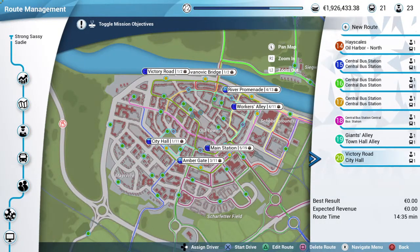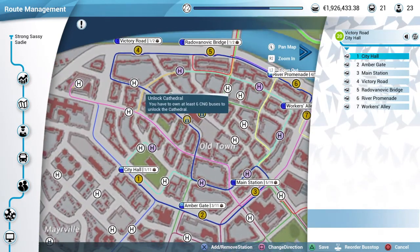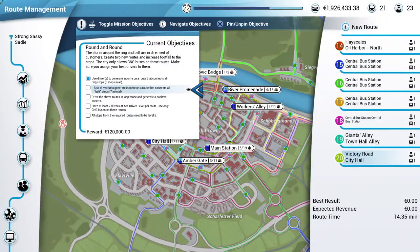Hi everyone, we are back at Bus Sim and we're gonna continue. I did a new route already and reset it, because the last time we did this — let me show you — we went around in a complete circle which took us through turns and twists and it didn't work. It says to use drivers generating a route that connects all the belt stops, seven in total, so we did do that and it didn't work.